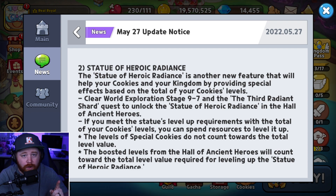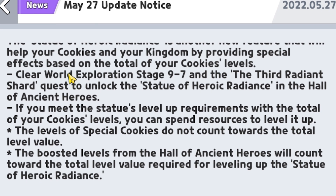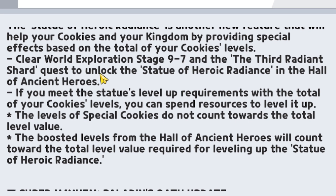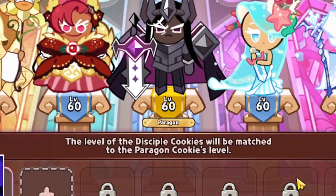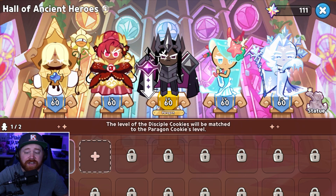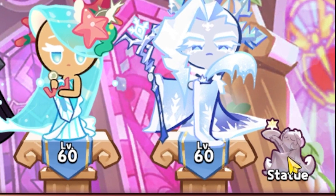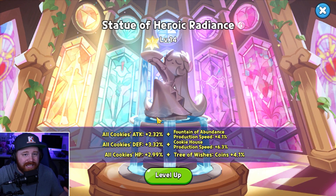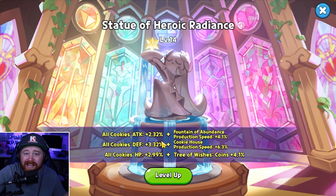The second new feature is the Statue of Heroic Radiance, which also deals with the Hall of Ancient Heroes. It has a minimum requirement of clearing World Exploration Stage 97 and completing the third Radiant Shard quest to unlock it. Taking a look at the Hall of Ancient Heroes, on the far right hand side there's now a statue icon — clicking that opens the Statue of Heroic Radiance, which gives additional buffs for both your cookie side and your kingdom side. I'll be doing a separate in-depth video covering how to upgrade it, how to utilize it, and whether it's important.